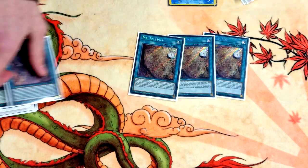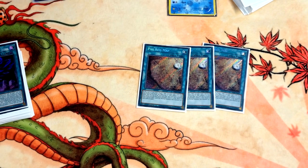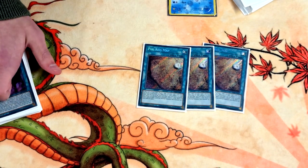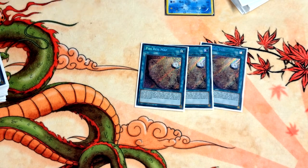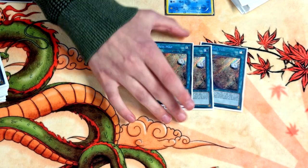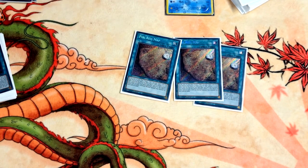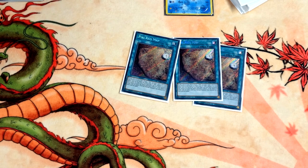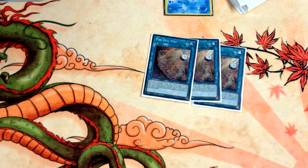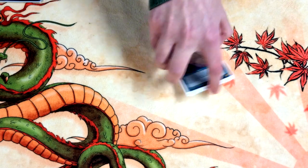Quite controversial: I played three Pot of Prosperity. At the start of main phase one it adds any monster with zero attack from deck to hand, then halves your life points and you can't activate effects until your normal summon. It boosts consistency, which I really liked. In my opinion it's either this or Small World — and my issue with Small World is it plays into Lazio, and every time you activate it you're either getting rid of a utility card or a hand trap. So I just really didn't like Small World.